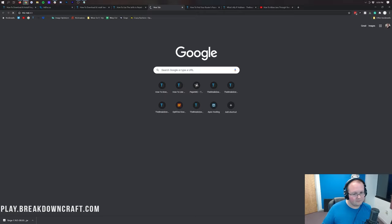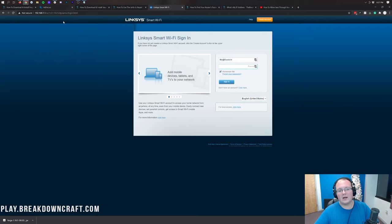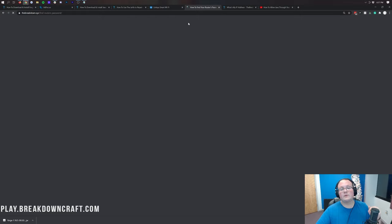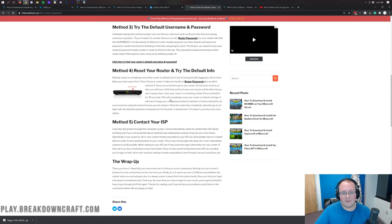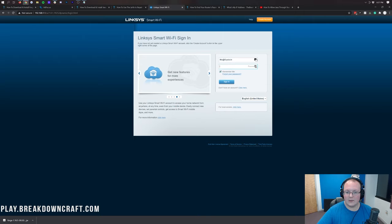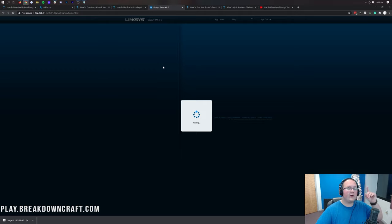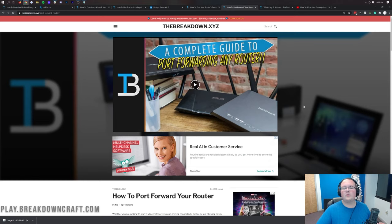That will take you to your router login page — your router will likely look completely different, but you'll have some sort of login box. Enter your router's username and password, which is different from your Wi-Fi password. Check the tutorial in the description to find your router's login info — most people find it via method 3. Once logged in, your router page will look different from mine, but there's another tutorial in the description showing how to port forward on all major routers, including all the different terminology you might encounter.